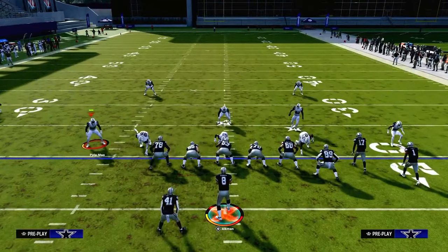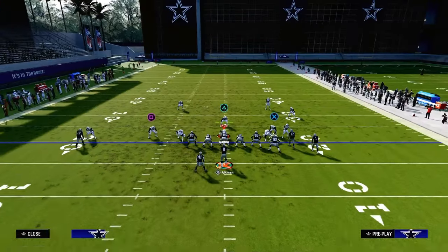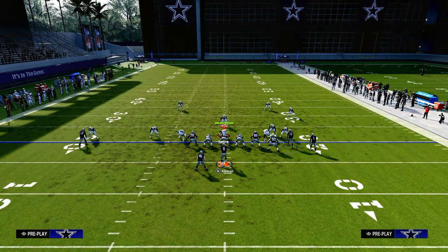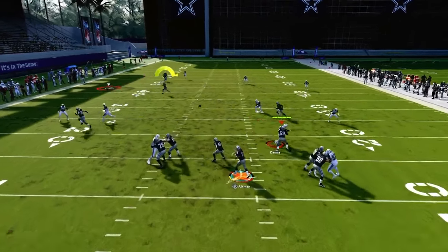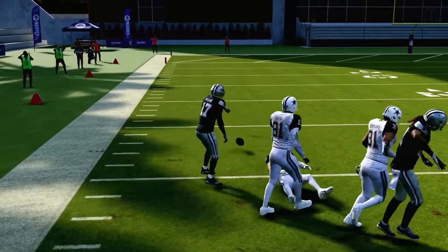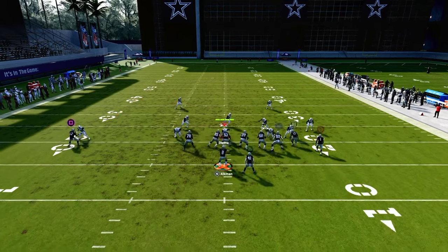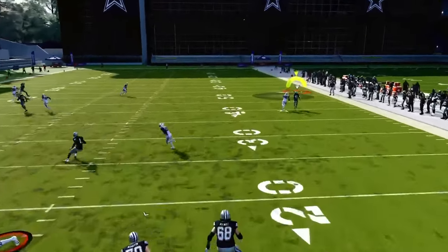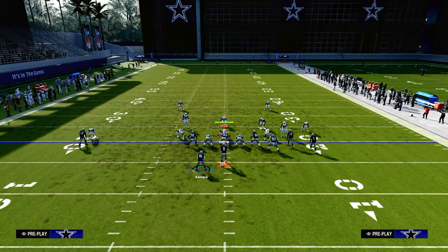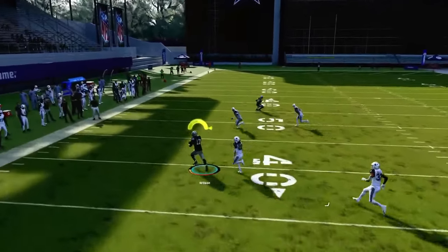Another popular coverage against bunch is playing an outside third and purple on the bunch side, then a double Mabel with a yellow zone on the backside. When there's no cloud flat defender, the route runs all the way across and gets super open against any Cover Three or Cover Four. That's why Smash Return beats both man and zone. As a final touch, you can put the running back on a wheel route if you're worried about man coverage, or leave him in pass protection and motion him left for better protection against match coverage.